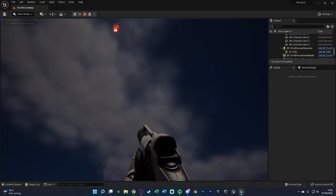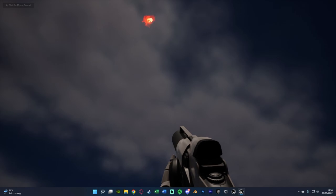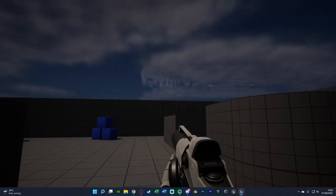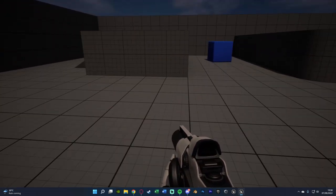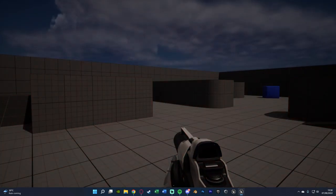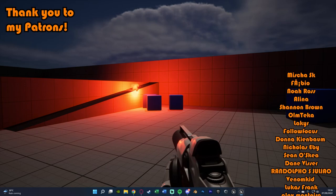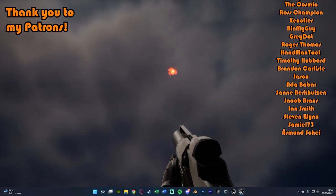That'll be it for this video. We've set up a basic flare gun system where the flare shoots into the sky, falls much slower after reaching the peak, and fades out when it hits the floor. If it's still falling too fast, lower the gravity scale further — for example, 0.03 instead of 0.05. I'd also recommend keeping the light around longer than the particle system to make it look nicer. Thanks so much for watching — I hope you enjoyed it and found it helpful. Like and subscribe down below!